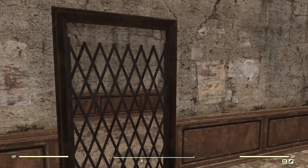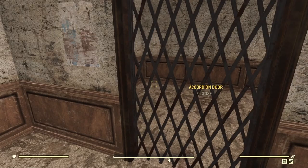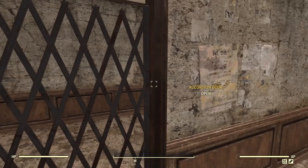Now this accordion door looks very nice — I was really looking forward to this. It's nice to be able to put something that blocks people but at the same time lets them still see inside. That way if you want an area that they can see into but can't reach, it's always a useful option.